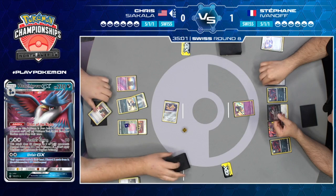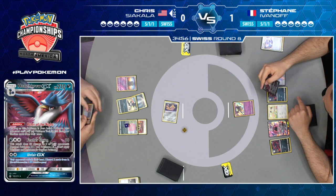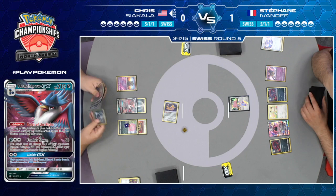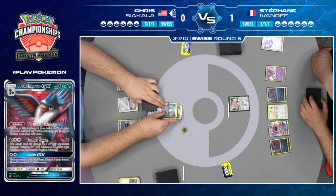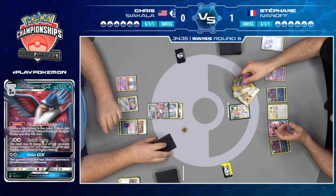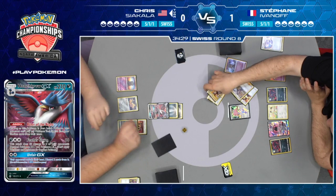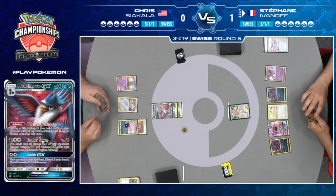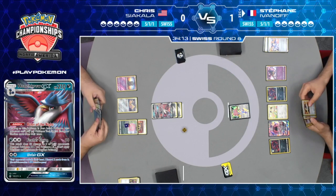Stefan is reading Honchkrow GX — he's going to find some bad news there. Chris is also grabbing Enhanced Hammer off of the Stellar Wish. This is not looking good for our international champion. Chris does Guzma out the Ditto Prism Star — he needs to switch his own Pokemon and send Honchkrow active. He can use Unfair GX — you get to look at your opponent's hand and discard two cards. That's not fair! He gets rid of the Judge and Lily, and now the Ruler of the Night is in place.